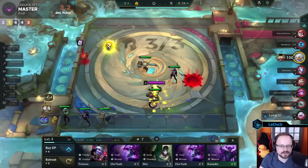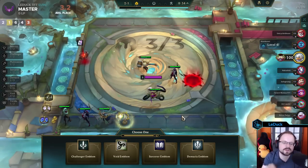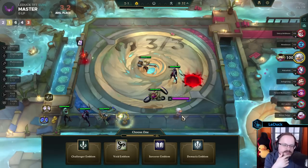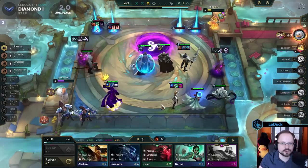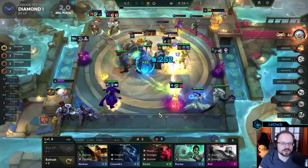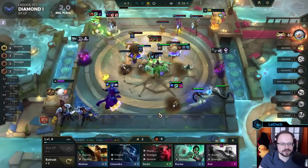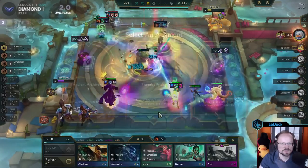As a refresher, the Tome is a consumable that takes up a slot on your bench, and when you sell it, it will open up an armory allowing you to make a choice between four different emblems. These emblems can be both craftable or elusive emblems. Craftable means they can be crafted with a component and a spatula, and elusive means you can only get them with the help of augments, a late-game carousel, or with a Tome of Traits.